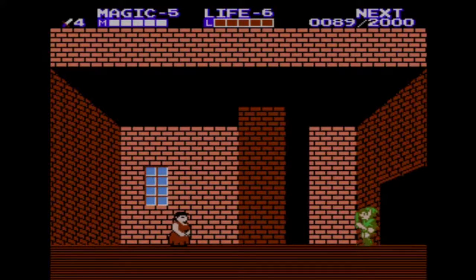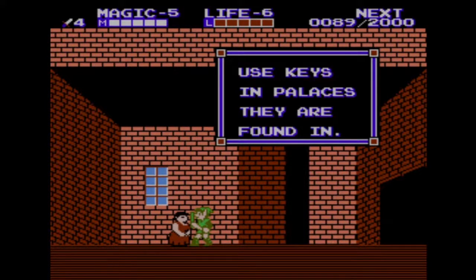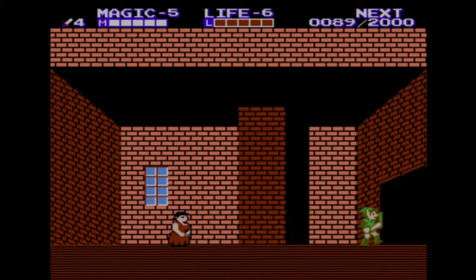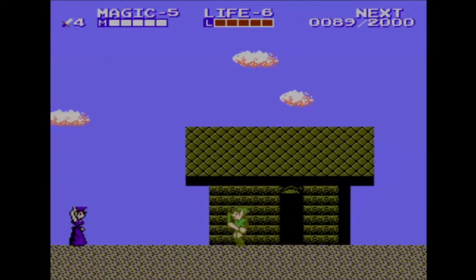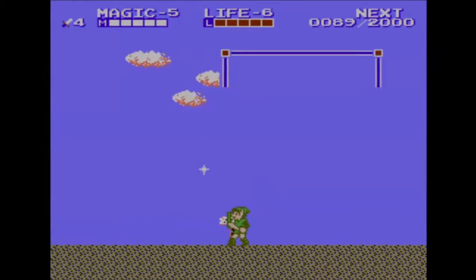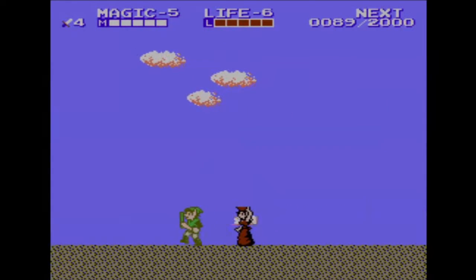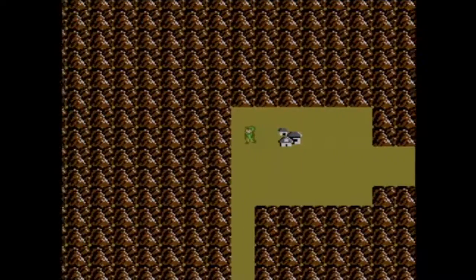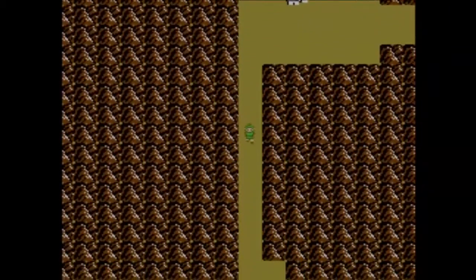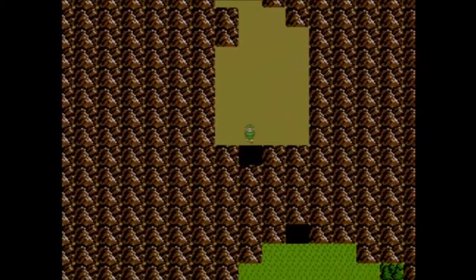You have a bunch of Zelda games post-Zelda 2 that use a magic bar. I'm gonna use the keys in my back garden, I guess. What's this place called? Town of Ruto. No idea if this is the right way to go, but we'll see.